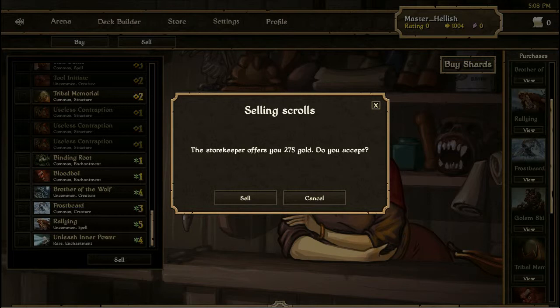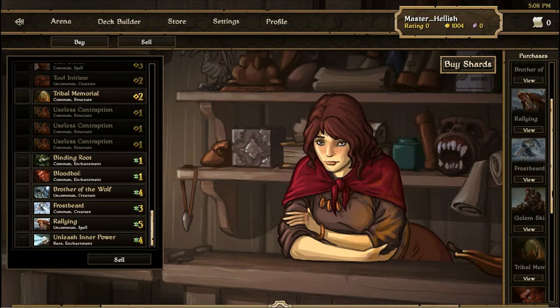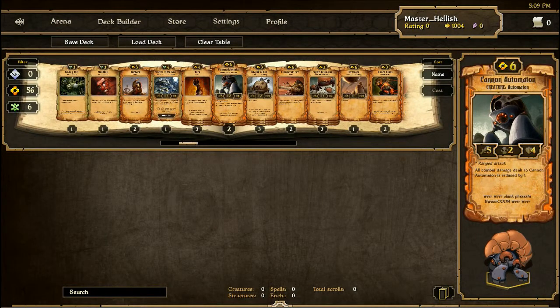Actually, you know the base price — I bought them for a hundred each, six scrolls, that's worth 600 gold. It's less than half price. Can you trade with other players, or is it just a storekeeper? I'm guessing at the moment it's just a storekeeper — it doesn't appear to be any way to do it in here.